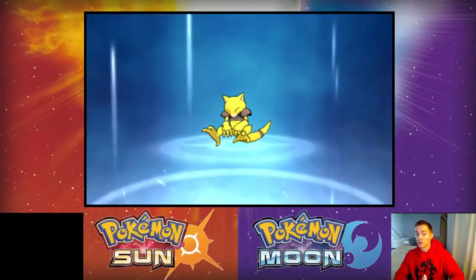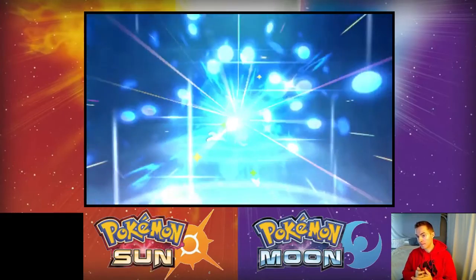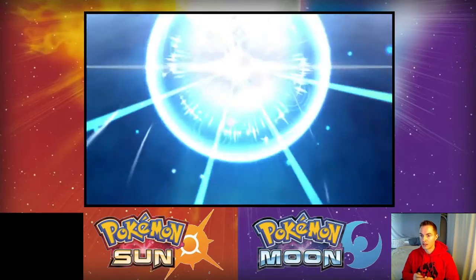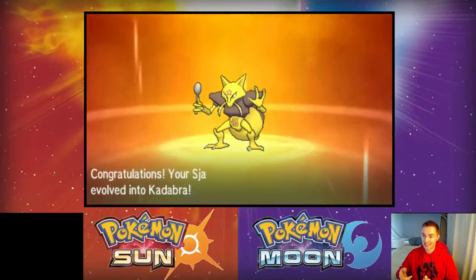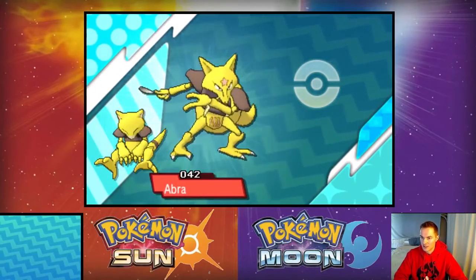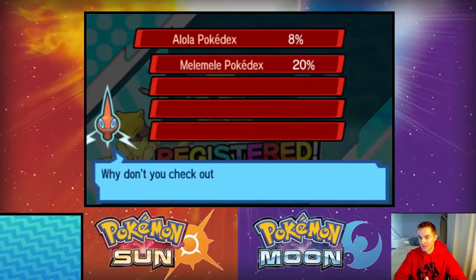We get to evolve Jah — Jah's gonna evolve into Kadabra! One thing I'm wondering is if they still have the trading mechanic. I'd really like to trade one Kadabra for another Kadabra just to get the Alakazam. It wouldn't be named Jah anymore, but it would still be in my heart — I could still call it Jah. I think I might try that right now.